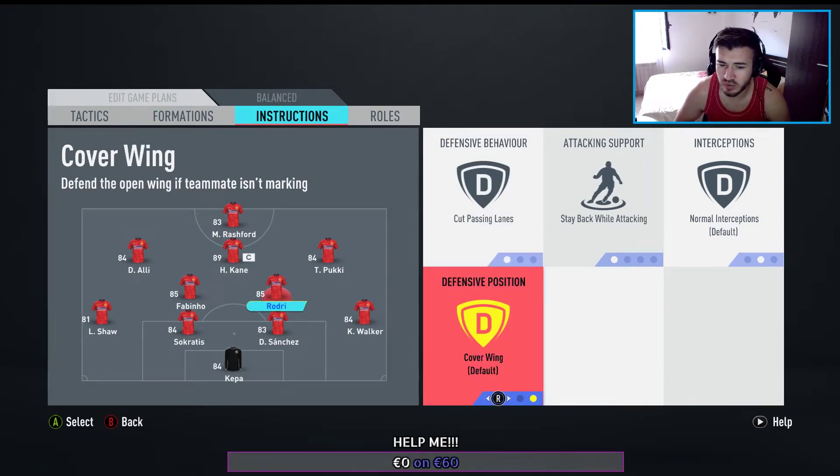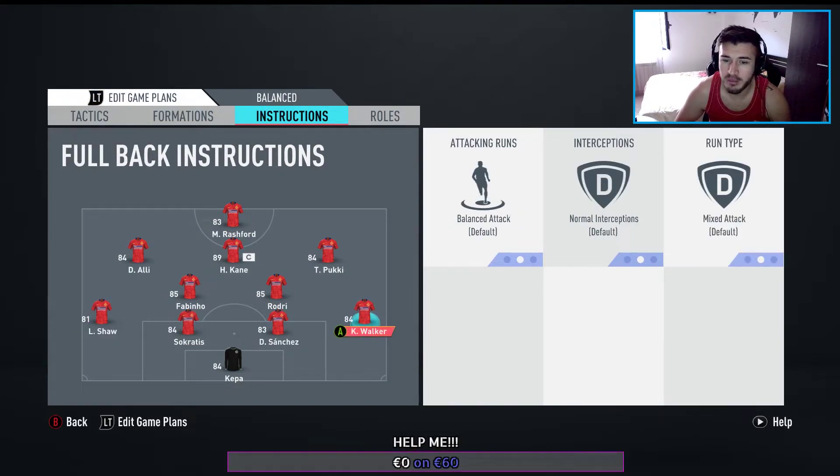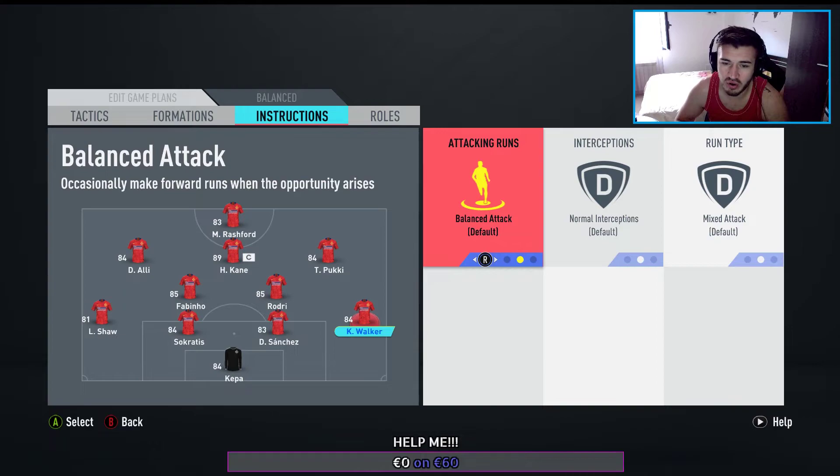You could use the default cover wing, but not on the 4-2-3-1. You could use cover wing in a different formation — I'll show you that. Fabinho should also have cover center. Nothing changed for Sanchez, Sokratis, Shaw, and Walker — balanced attack. You could use stay back while attacking at the beginning if you want to play secure or maintain a lead defensively. Or if you need more goals, join the attack all the time. But for now, just use balanced.